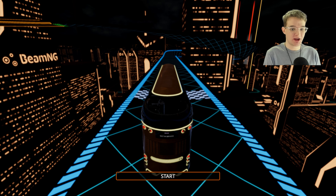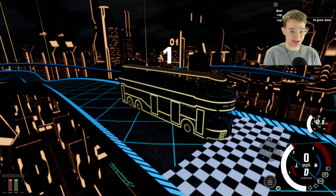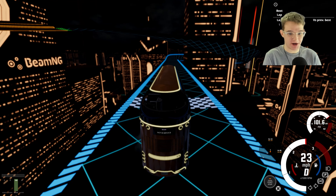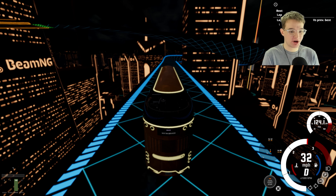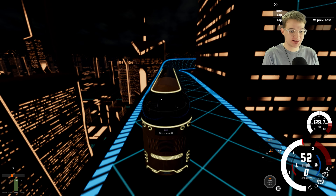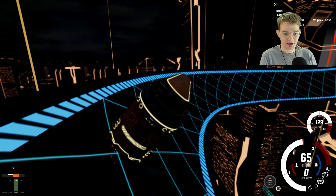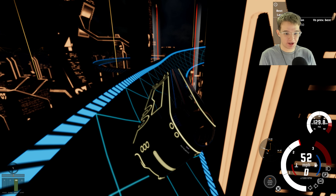Hello and welcome back to my YouTube channel. In today's episode I'm going to be playing as a bus in the Light Runner mode for Bima G Drive. Here we go — we are off, and this track has some very steep banked curves, so I have to make sure that I keep my speed up, which is going to be particularly difficult in a double decker bus.